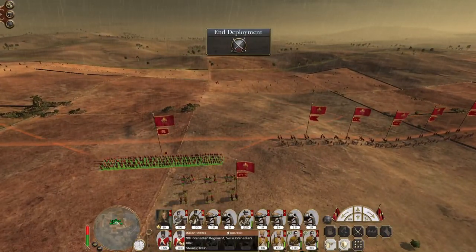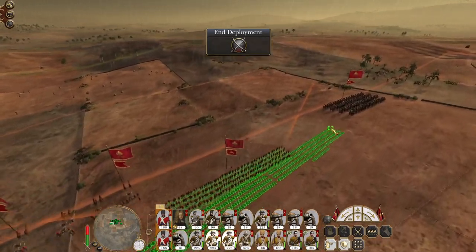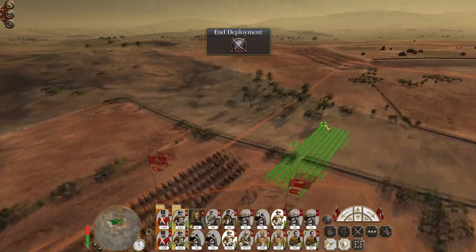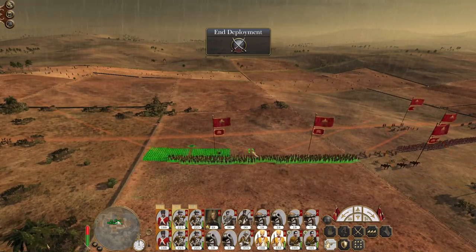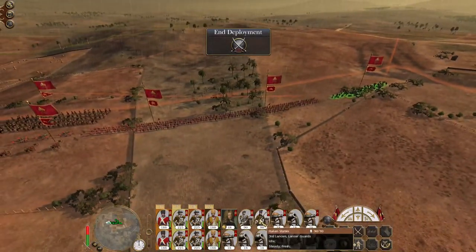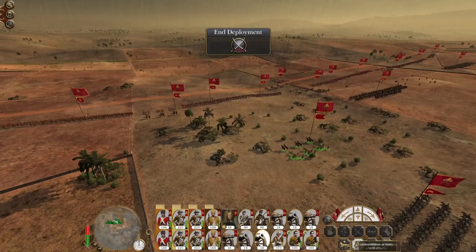I'm going to deploy my army: two guns, two infantry units, two guns, two infantry units, two more infantry units. My grenadier guards are going to have to be on the left. Some Swiss mountain Jäger are going to hold the flanks. Pike's on one side, heavy cavalry in the centre, lancers on another flank. Deploy our howitzers. Rico Castro in the centre.